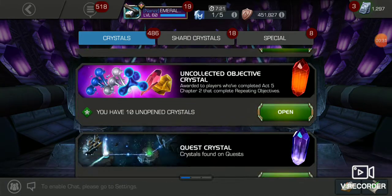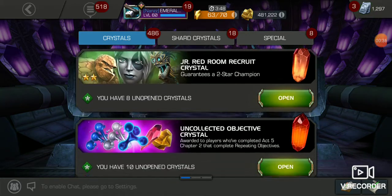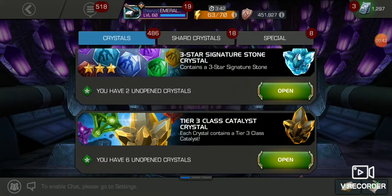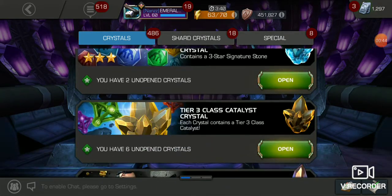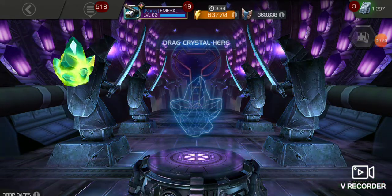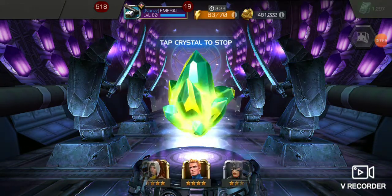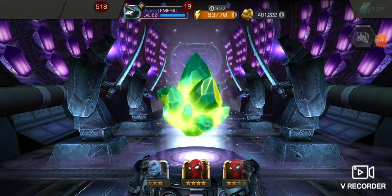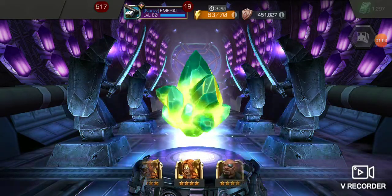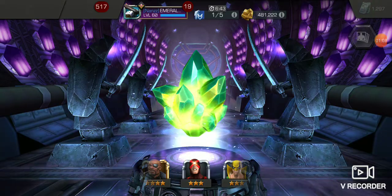Got quite a bit. We got like three five-star heroes to open — two regular and one featured — which is nice that we got from one of the rifts. So we're gonna start from the top and work our way all the way down. For hero crystals, we got this ultimate crystal here — it's a three or four star. Hoping to get Doom or Aegon. Omega Red would definitely be nice. Human Torch. Give us a four-star something good. No — three-star Cyclops — but that's all right for a starter.